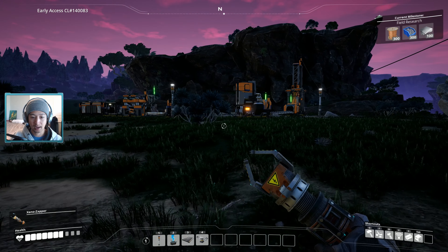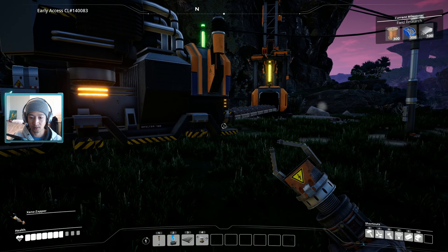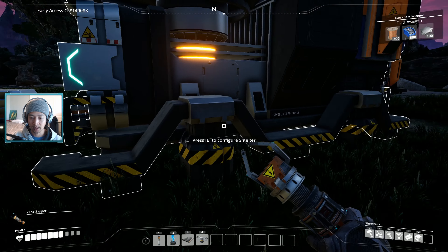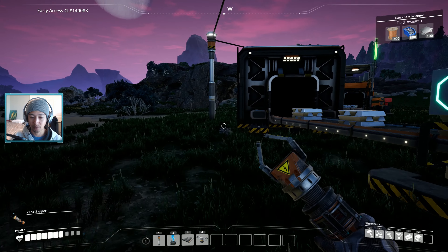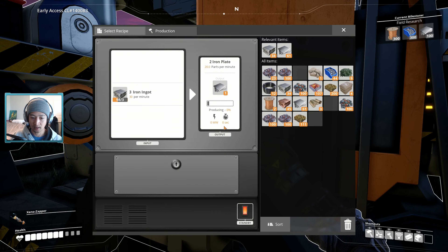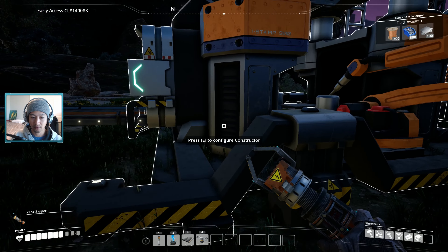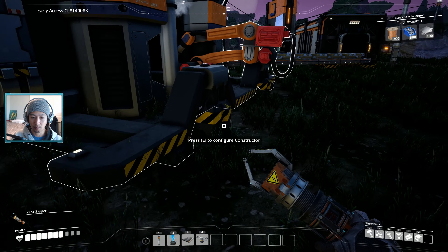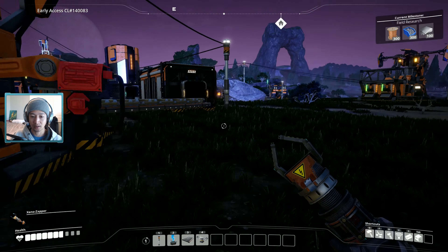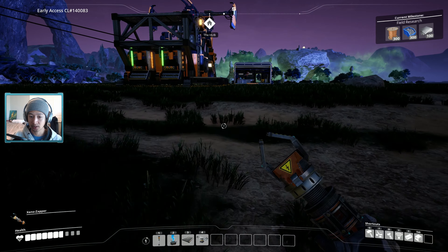Now that everything's powered back up, let's check our line — awesome, it's running again. We do want to remove this bottleneck at some point by putting another smelter here, but that's going to require the logistics upgrade because we don't have the ability to split these lines yet. Likewise here, this bottleneck needs to be split so we can have our other parts being made — like the iron rods. We have a good amount of plates being made, so let's work on the Field Research upgrade.